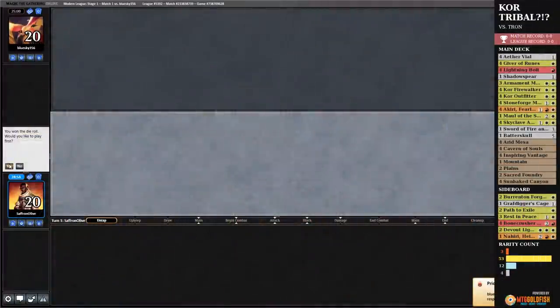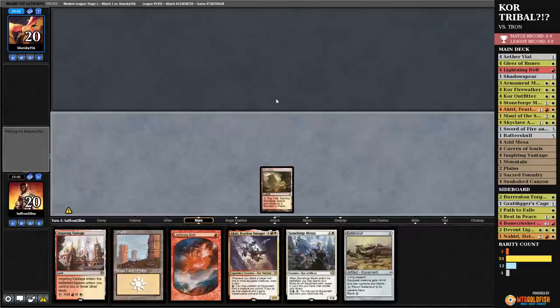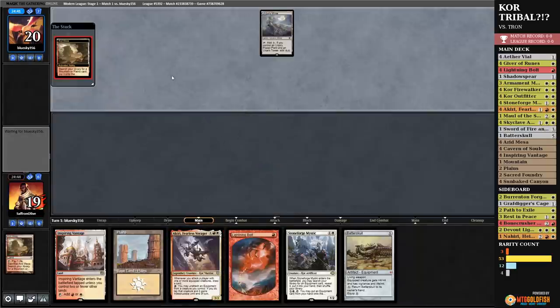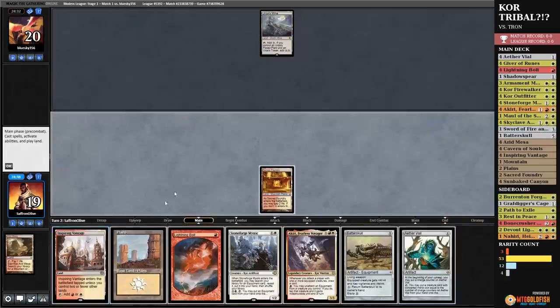Much Abrew About Nothing time. We are playing a tribe that is roughly the power of Kithkin in Modern, which is Kor. We are Kor Tribling somehow in the Modern format. We got Akiri now, so there's somewhat good Kor. Oh my god, it's Tron. I swear this deck needs Blood Moon. Well, we'll grab a Sacred Foundry. Untap. We draw the turn 2 Vial — classic Kor top deck.